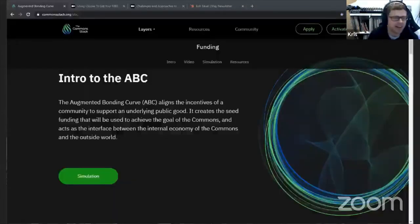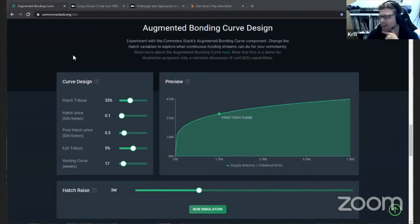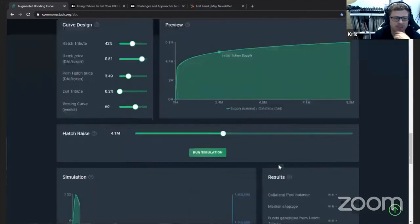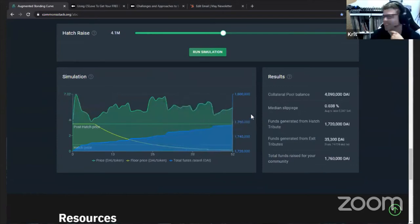The augmented bonding curve page on our website had been a little bit down — the interactive part was not loading. We troubleshot that, thanks to DAPLion for all of his help. We recoded the website part and it's now working. You can now simulate any of your bonding curve parameters, run the simulation, and it should all be working perfectly. Check that out at CommonStack.org/ABC.